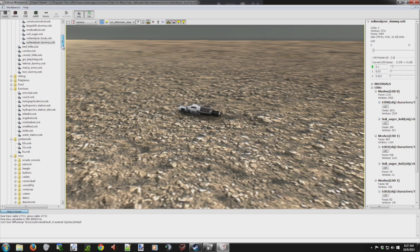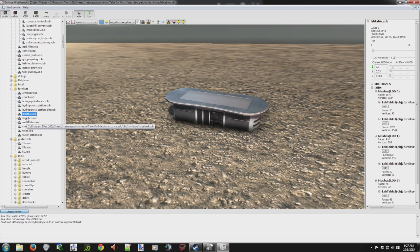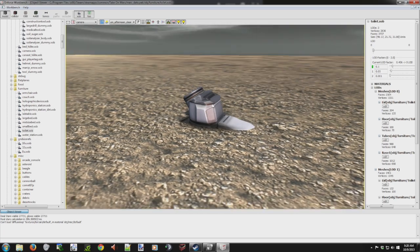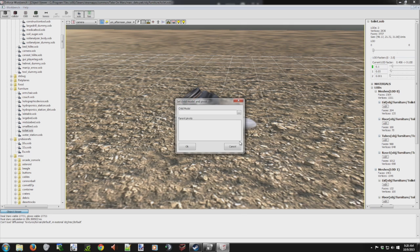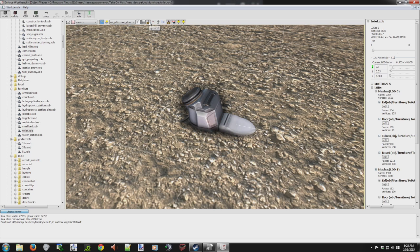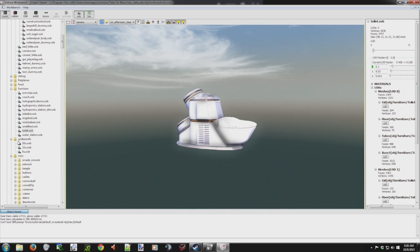It looks like a lot of the furniture is in there, so I was trying to take a peek to see what might be coming in later. Oh wait, I wonder why they're in the ground like that — that's kind of interesting. I'm trying to figure it out. Oh okay, I can turn the ground off. Some of them are below the grid, so let me turn the grid off. There we go, now we can take a look in a cleaner way.